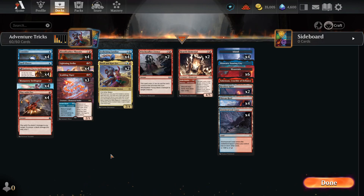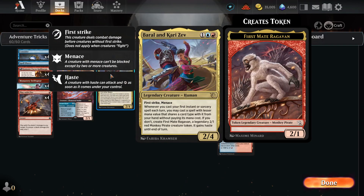The combo that is actually in this deck is Barrow and Karrizev. I don't actually know how this works. I've tried to playtest it with the bot, and I can never draw it. So here is what I think it works: whenever you cast the first instant or sorcery spell on your turn, you may cast a spell with a lesser mana value that shares a card type from your hand without paying its mana cost. If you don't, you get a Ragavan and it gains haste — a 2/3 Ragavan.